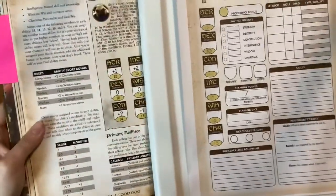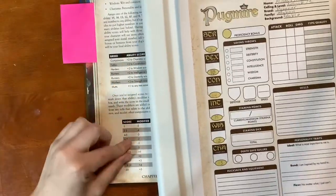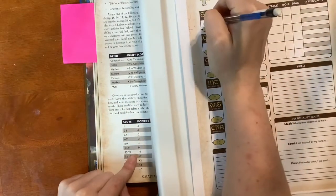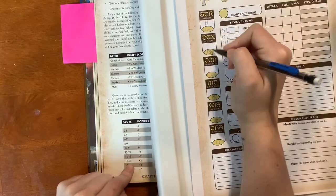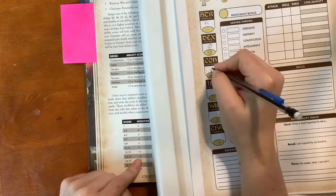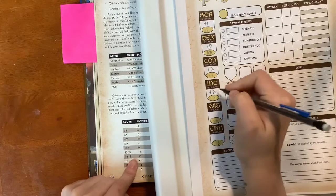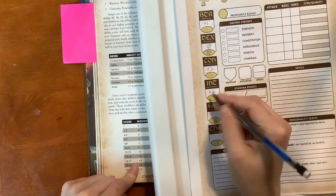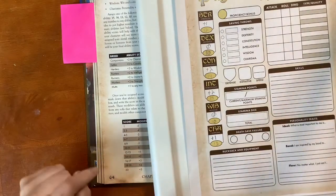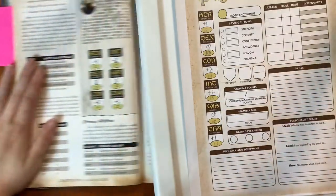Then we fill out the modifiers using the chart. A Strength of 12 gets plus one. Dexterity of 10 gets zero. Constitution of 14 gets plus two. Intelligence of 15 gets plus two. Wisdom of 10 also gets zero. And Charisma of 13 gets plus one. So now we know what to add whenever we have to roll for any of those particular things.